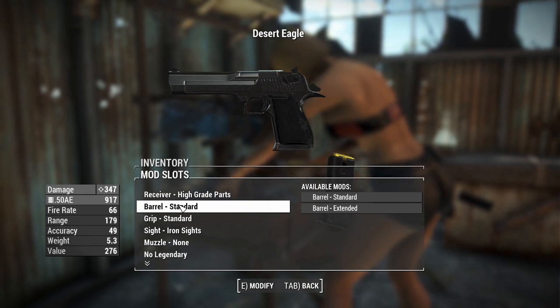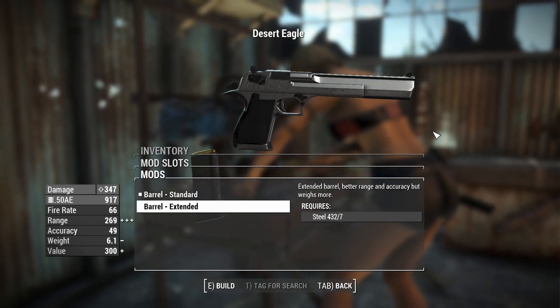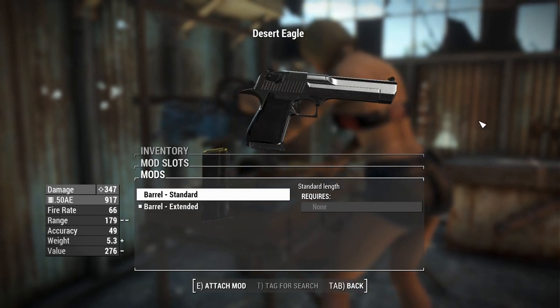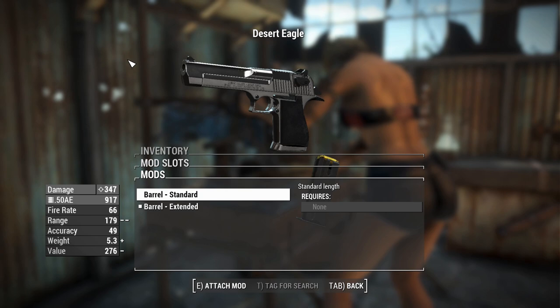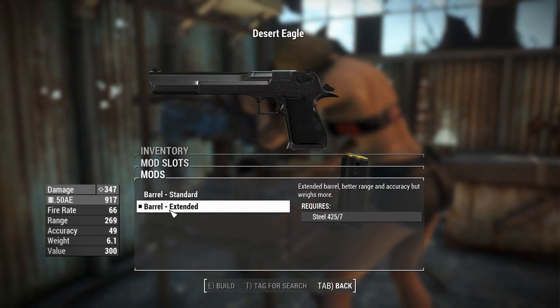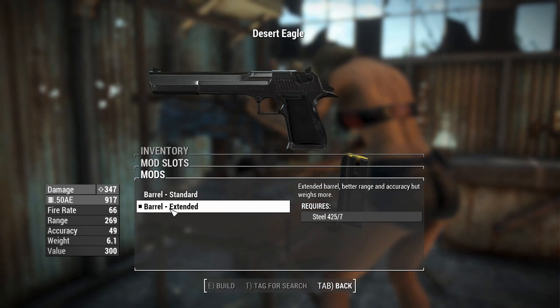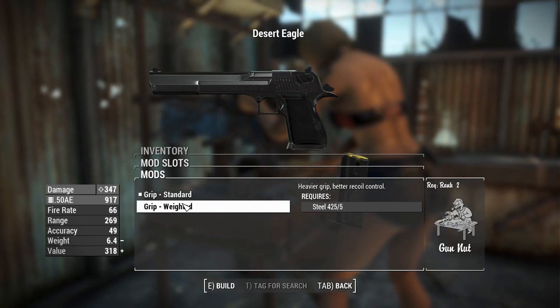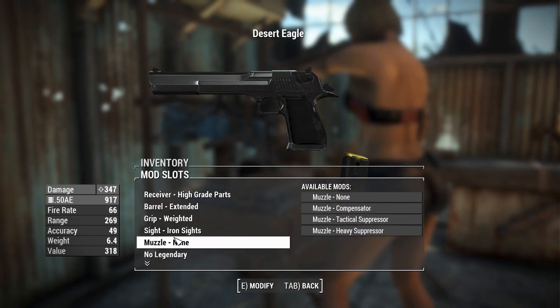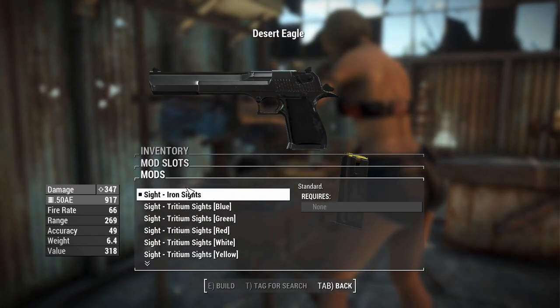You can have an extended barrel if you want to push the range out a little bit, or a standard barrel which gives it that classic Deagle look. For aesthetics I like that one better, but the extended barrel is better statistically so we'll go with that. You can also have a weighted grip to reel in some of that recoil at the cost of weight.